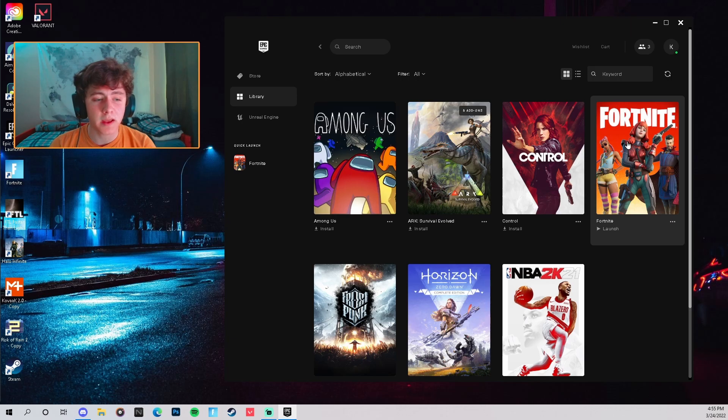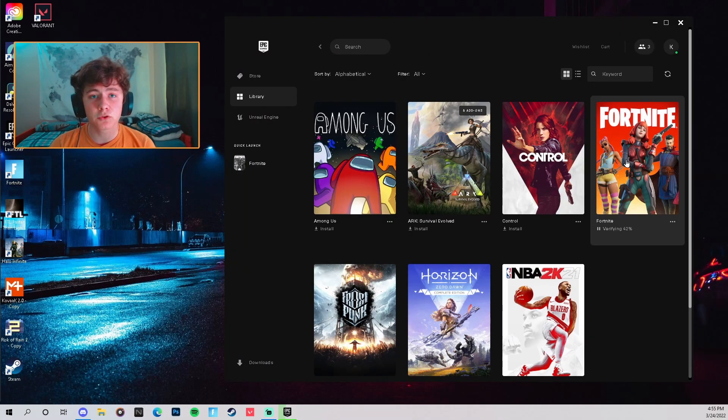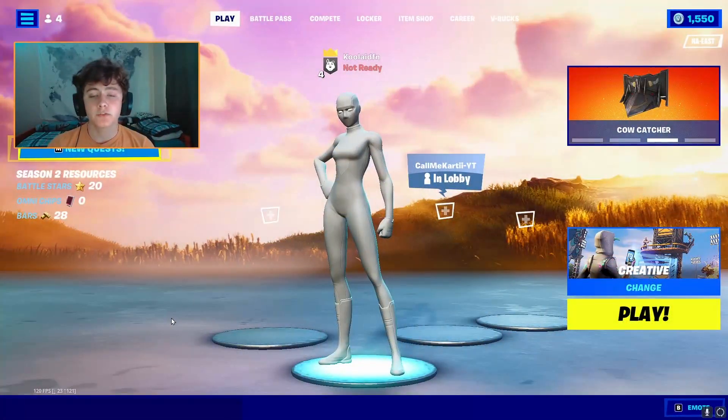Verify the game files one more time to make sure everything is there — if anything is missing it'll fix it for you, which will help boost your FPS and reduce input delay. It only takes a few minutes. Then go ahead and launch Fortnite — this time it'll launch in Performance Mode, which is the best performance setting.